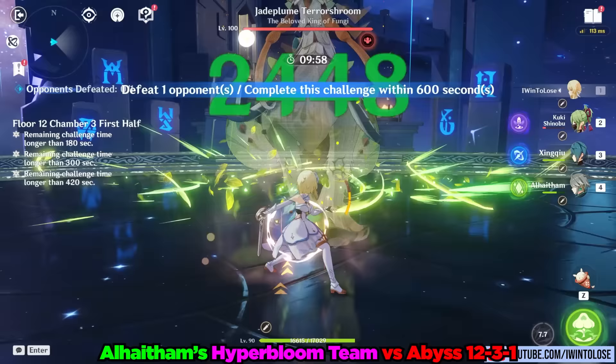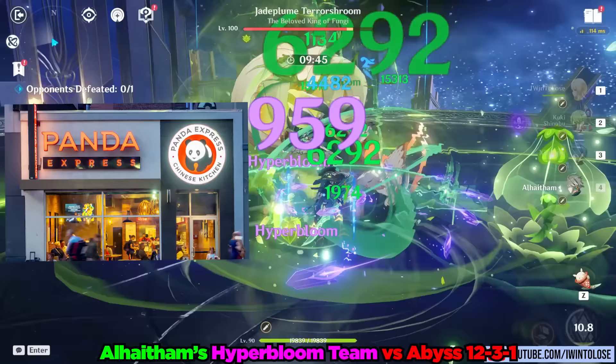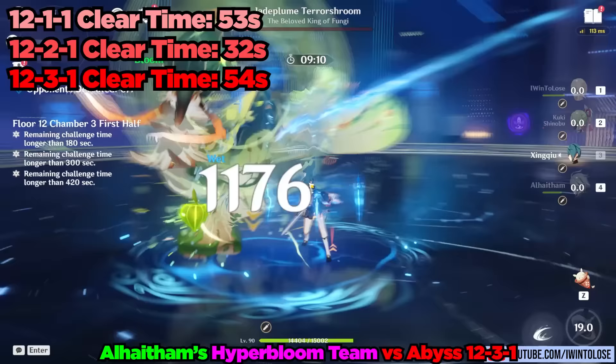12-3-1 is actually a pretty solid counter to this team given our Dendro Mushroom Chicken's massive Dendro resistance. However, it didn't even feel like the Dendro Chicken was super resistant to Dendro, with how effortlessly this team shredded our favorite Panda Express dish, Mushroom Chicken. While it did take two full rotations and a bit of extra effort, this team was able to destroy even an enemy that heavily resists Dendro. 12-1-1 was completed in 53 seconds, 12-2-1 in 32 seconds, and 12-3-1 in 54 seconds — all stellar times, well under the recommended 90 seconds for each.